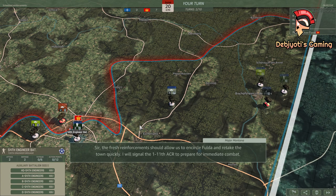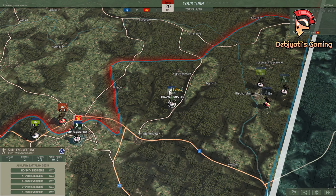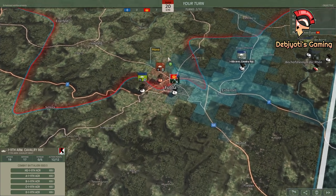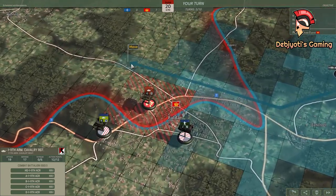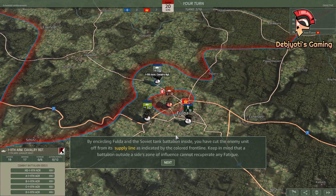I will signal the 1-11th ACR to prepare for immediate combat. Select and move the 1-11th ACR to the objective. By encircling Fulda and the Soviet tank battalion inside, you have cut the enemy unit off from its supply line as indicated by the colored front line. Keep in mind that a battalion outside a side's zone of influence cannot recuperate any fatigue.